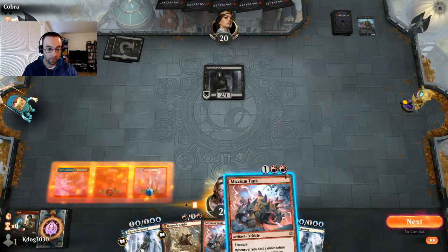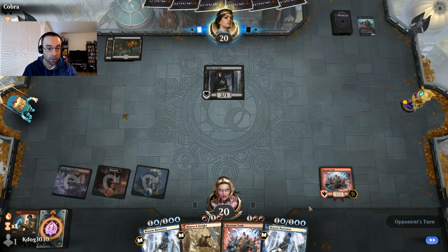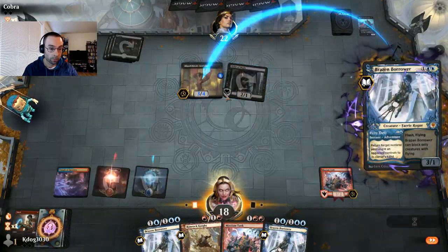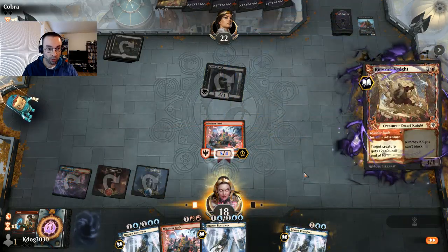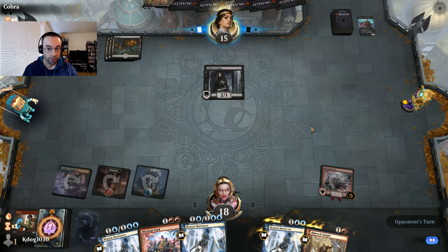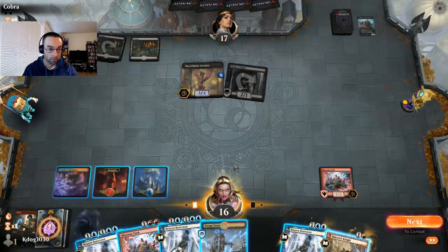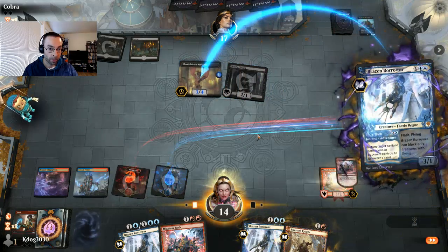They played Child of the Night — in that case we just want to get our tank down ASAP and next turn bounce something and trigger our tank, or just get a second tank down. There it is — we'll deal with that, bounce that. We'll go ahead and Boulder Dash as well and just push in for maximum damage. I doubt they have artifact removal so it's going to be hard for them to deal with this Museum Tank. Obviously they're gaining life with Child of the Night, but these Petty Thefts are going to slow them down.